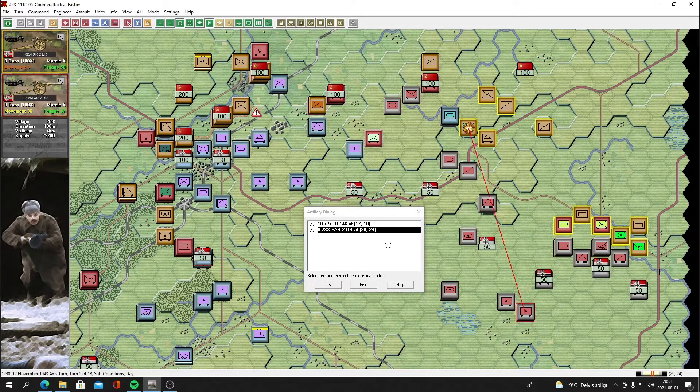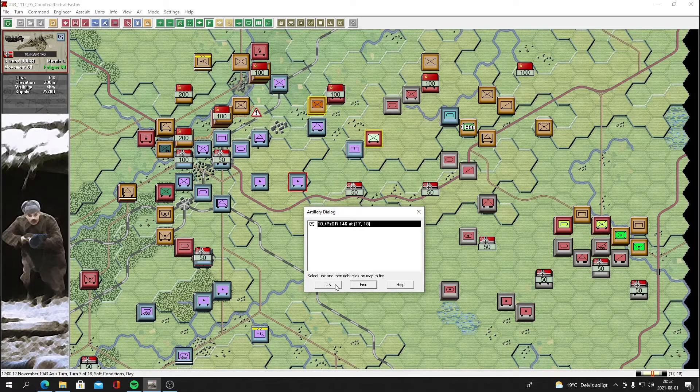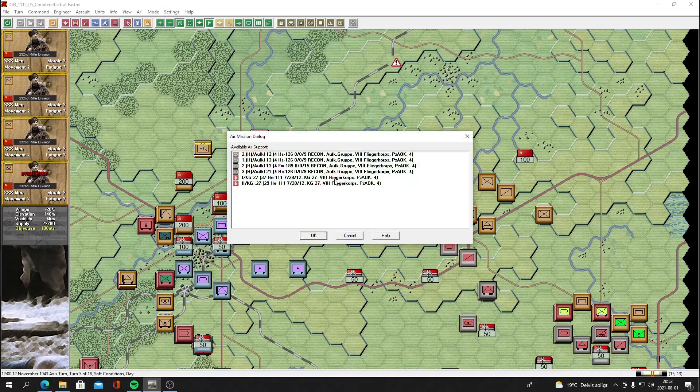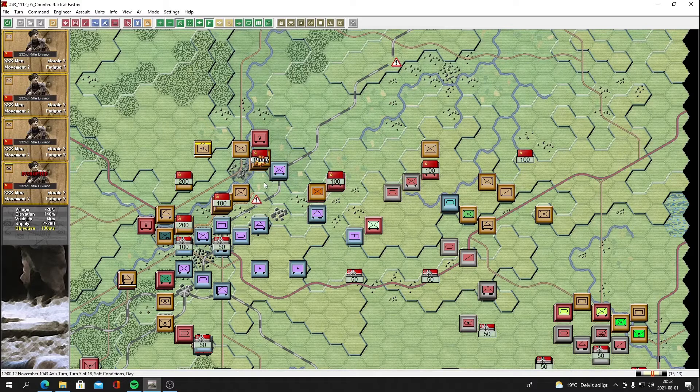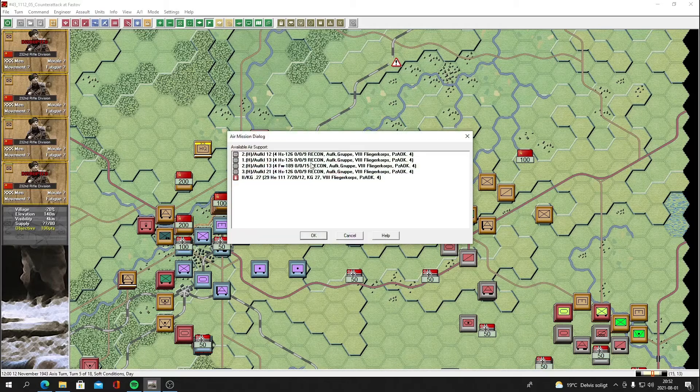Let's look at the airstrikes — very interesting. We've got lots of reconnaissance and two big wings of Heinkel 111s with pretty good attack values. Let's bomb the first unit — they lost a plane shot down, there's good anti-aircraft defense here. The second target has flak but it's disrupted. Let's send both airstrikes in there. Wow, very good — now there's only one unit that's not disrupted.